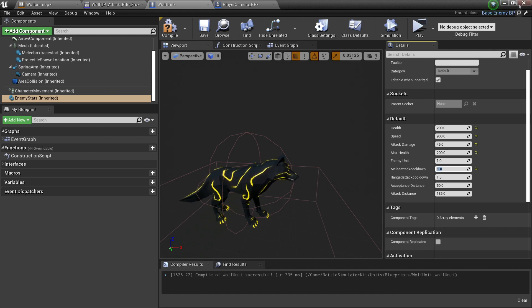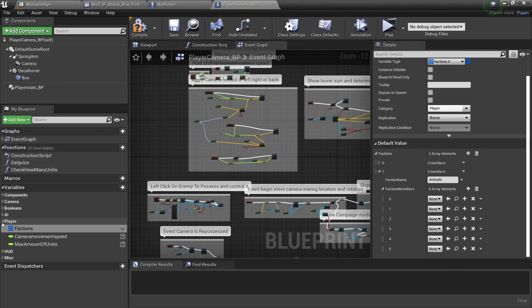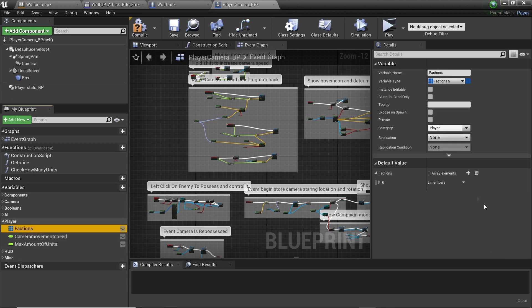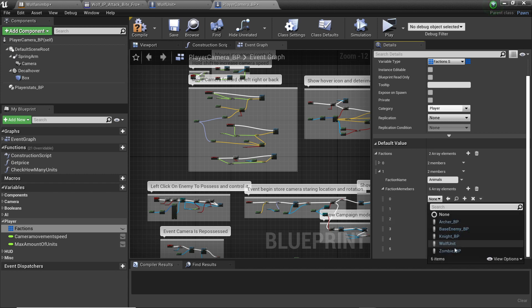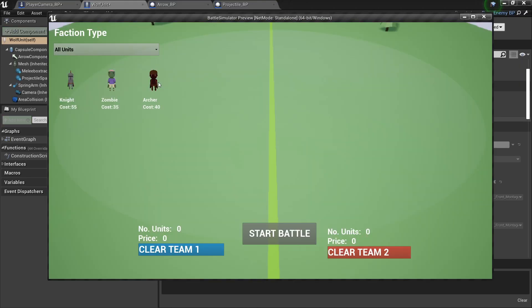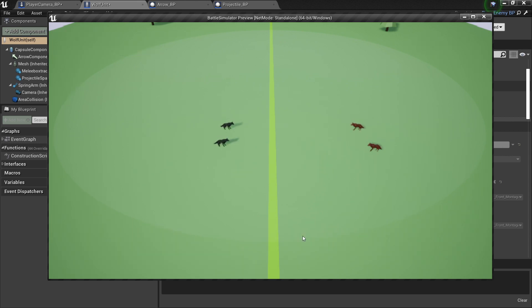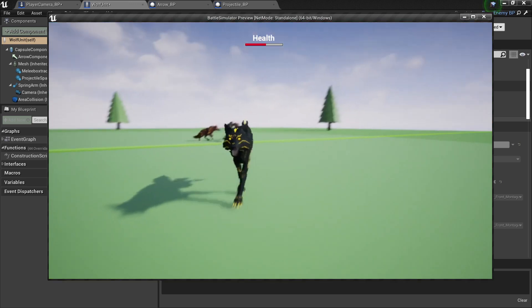Next we're going to add this unit to our player character. We head over to the Player Character folder, go to Blueprints and Player Camera. Under the variables, go to Player and select Factions. We want to create a new faction by clicking the plus icon. I'll name this faction 'Animals'. In each faction, you can have a maximum of 6 units. For the first unit in this faction, I'm going to select the wolf unit I just made. Now if I click Play and go to my sandbox game mode and select Animals, I'll be able to see my wolf unit costing 100. I can spawn it into the level, start a battle, and my wolves will start trying to run up to each other and attack. I can click on one to possess it, then press F to leave and let it fight for me.